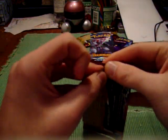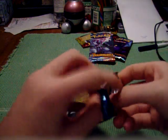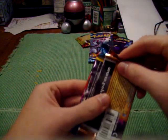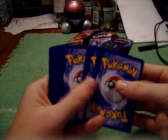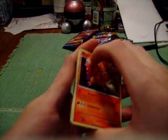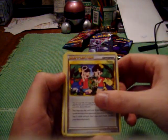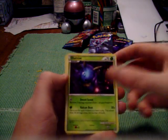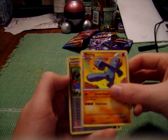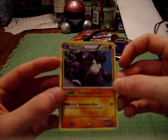Alright, come on Magmortar pack, don't let me down. Don't make me go out and buy another one of these. There we go. Magmar, Piloswine — nice — another Twins. I got Twins in my last one as well. Aipom, Lickitung, Illumise, Swablu, Machop, Twins Reverse, and Nidoking Hollow — nice.